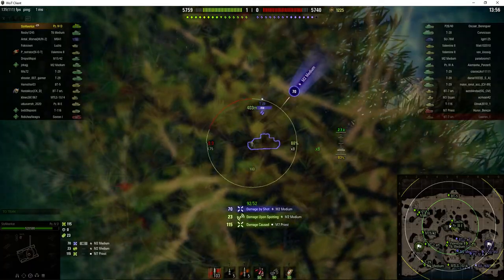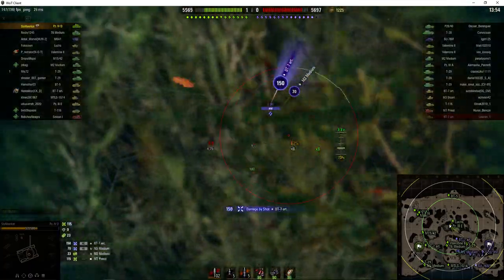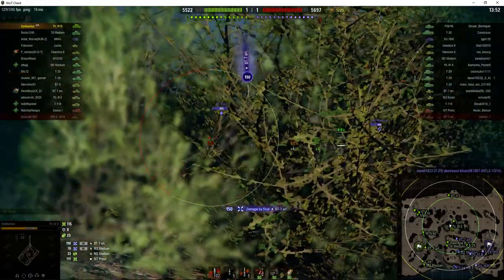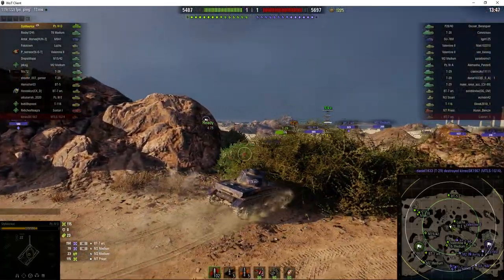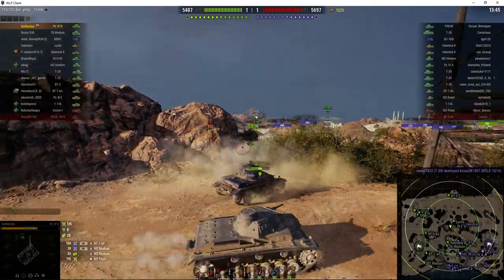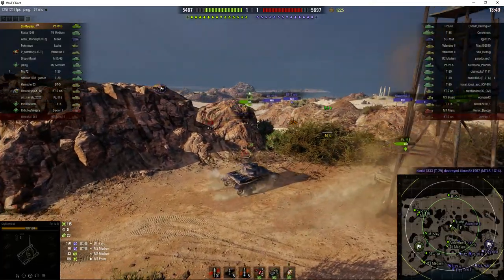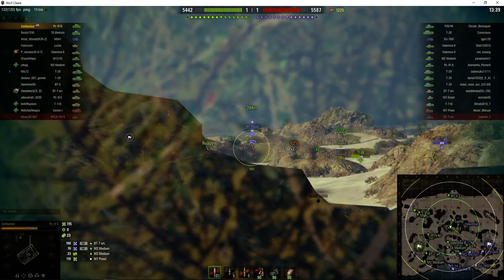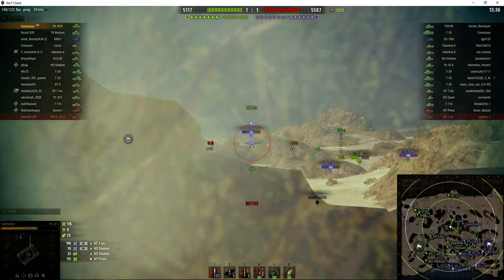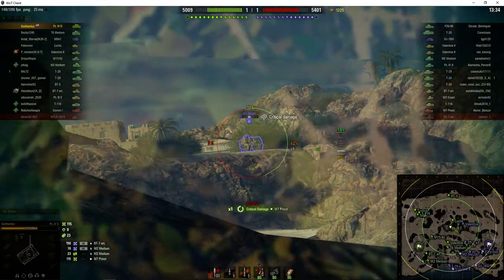He aims at the M7 Priest but gets hit by an M2 Medium. He's suddenly spotted — there's a T29 over there. He's taking quite a lot of fire from guys over here on Temple Mount, so he had to pull back for a moment, otherwise he would suffer too much damage. The M2 Medium is a concern. He's going for the M7 Priest again, dials in, but just tracks it.